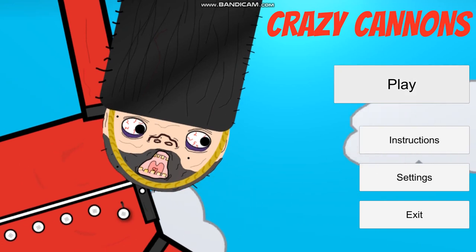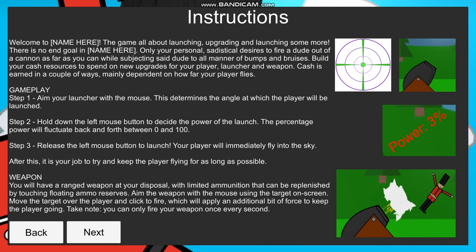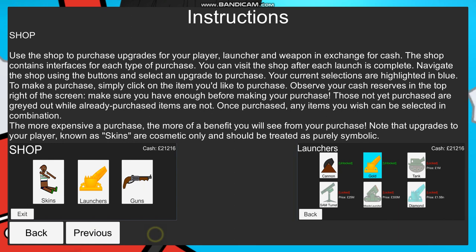We have a host of options here: play, instructions, settings, and exit. Settings provides everything you should need to know about how to play the game. Feel free to pause at various points if you wish to read on.